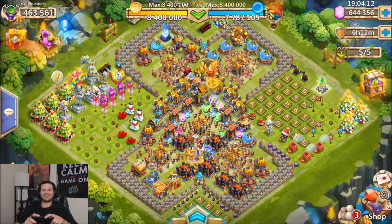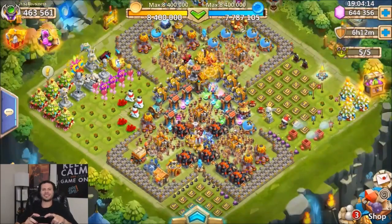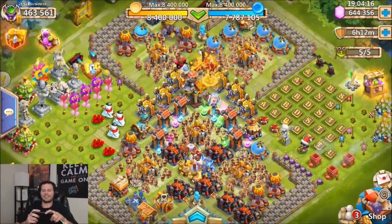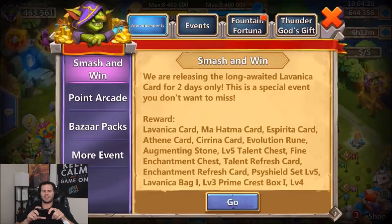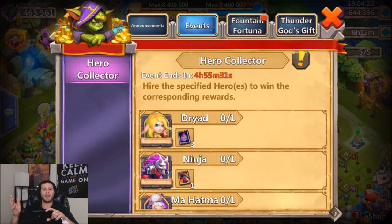What's going on guys, this is JT here on the iOS server on my main account, about to get into some hero collector. I'm going to roll a total of 44,000 gems right down to 600,000. We're mainly going to be looking for Mahatma or Ashura.